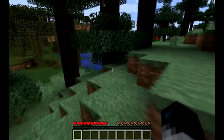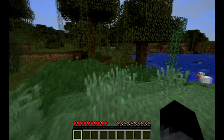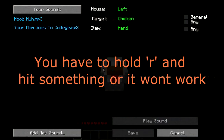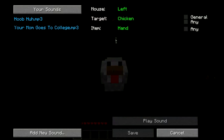Say you hold down the R button and then click on anything — left click, right click, middle click, whatever it is. So let's left click this chicken. It brings up this menu and it says you left clicked with your mouse, you clicked on a chicken, and the thing you had in your hand was empty.